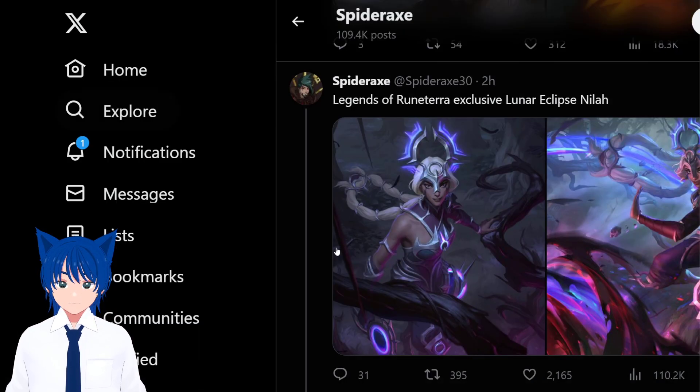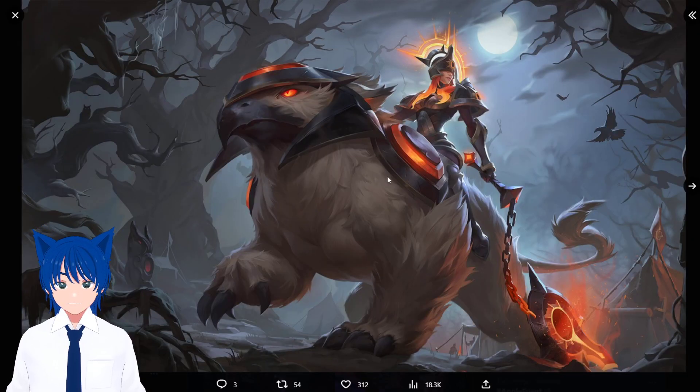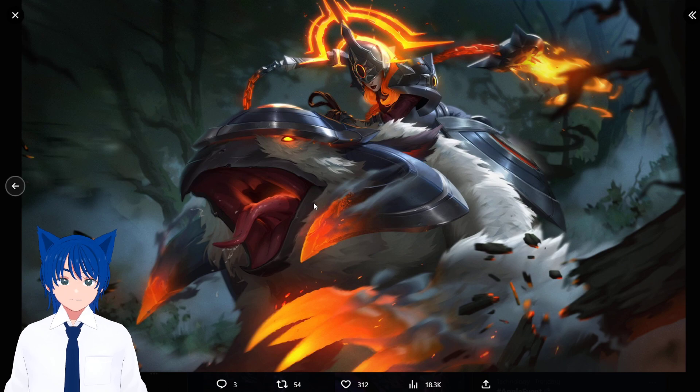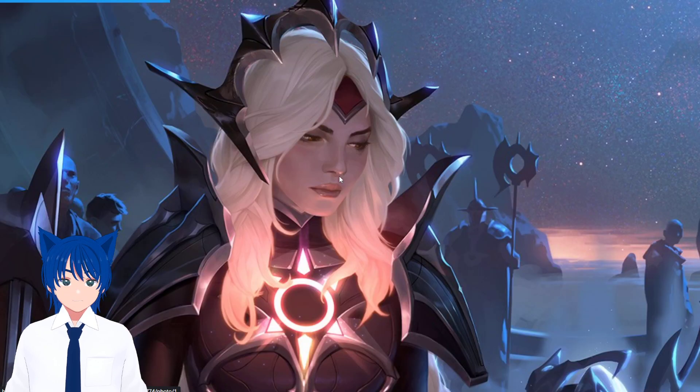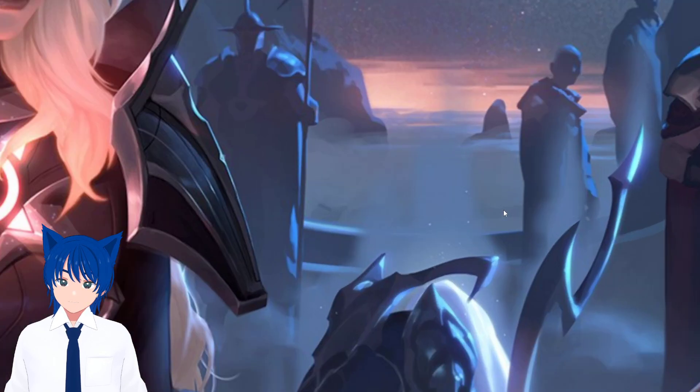Now Sejuani — I actually prefer her PC splash art. You can see how good this is. She kind of looks like Leona. I love the pet; every time Sejuani has a skin, the pet is the highlight. This one is giving owl bear from Baldur's Gate. Then here they're charging. Sejuani has that dark lipstick again, kind of like Janna. I love that lip color because of the skin line. She has a new wig!